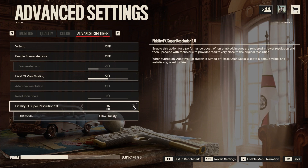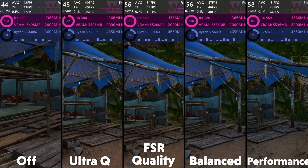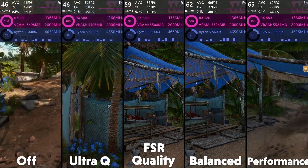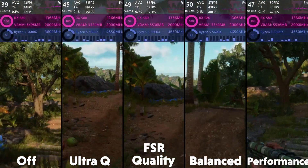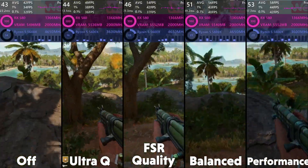The last option is AMD's FSR technology, which renders the game at a lower resolution and then applies upscaling to try and make it look closer to the target resolution. This is a great technology to improve performance, but only for the higher FSR settings — balance and performance modes at 1080p look very smeared and don't look great, becoming more out of focus. So unless you really need that extra fps, I would keep this setting off.